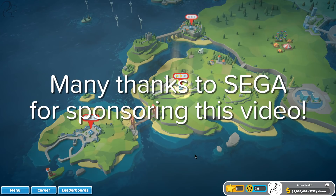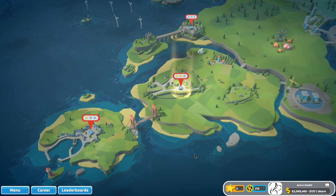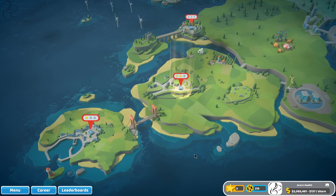Hi guys, Squill here and welcome to my first look video of Two Point Hospital - a cracking game this is. This is a game that will probably remind you of Theme Hospital if you've ever played it. Some of the devs that worked on Theme Hospital, Theme Park, Black and White, Populous and those fantastic games are working on this. It's their first game from a studio called Two Point Studios, and let me say this game is hilarious.